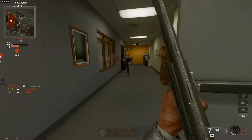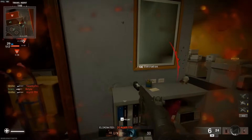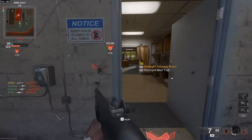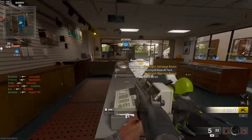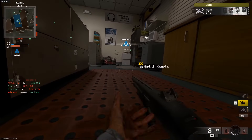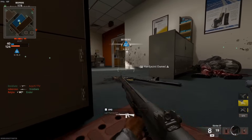Shotguns should have the fastest sprint-to-fire time out of any weapon in the game aside from pistols — they are meant for close range encounters, that's the only thing they can do. So within that 10-foot distance, the shotgun should have the clear advantage. You need shotguns to be good to balance out the food chain of weapon balancing. If you don't have respectable shotguns, SMGs just take over unchecked in the very close range, which is how it's been all beta on these small maps.